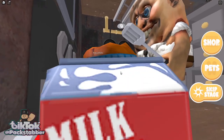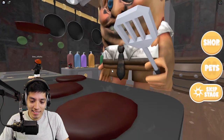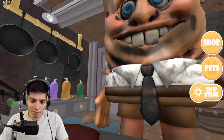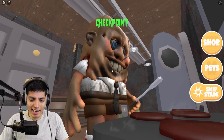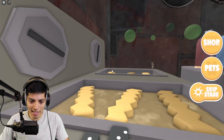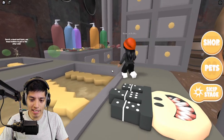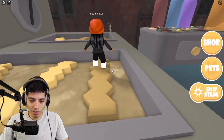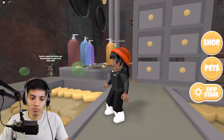Oh my god, look at SpongeBob — why does he look like that? It looks like SpongeBob has been on some drugs or something, doesn't look right. What the heck, that looks so terrified. At least he still has a job flipping patties. Okay, where are we supposed to go? Which french fry is safe?